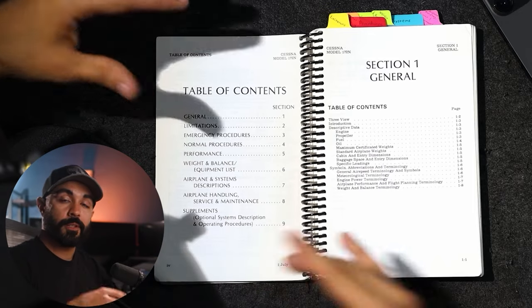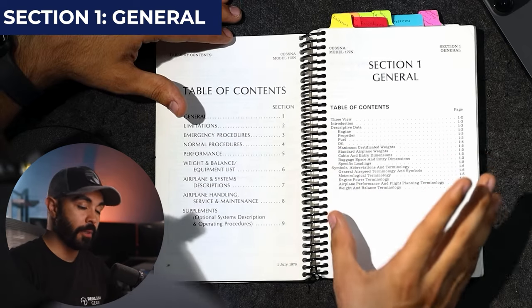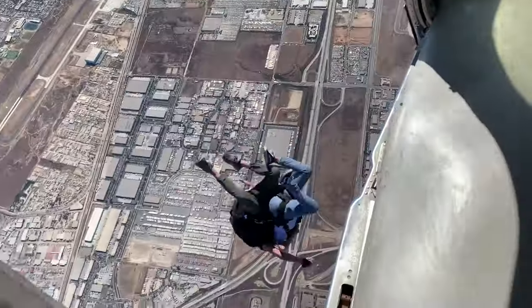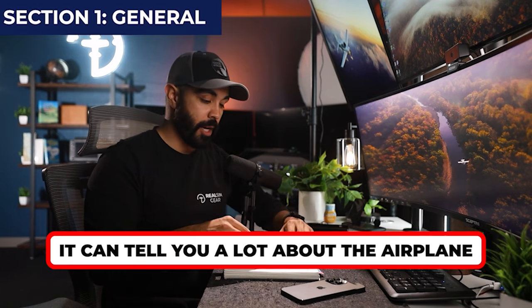With anything in aviation, you always want to start with the table of contents. First, we have Section 1: General — general information about the airplane, like your engine model number, fuel capacity, and oil type. I get asked a lot why you need to know the engine model number. When I flew for a skydive operation in San Diego, I ran into a pilot from another drop zone flying a Twin Otter. I asked what engines were in it, and he responded that he didn't know the engine model number but knew the horsepower and that it was fuel-injected. I was shocked — you need to know your systems.